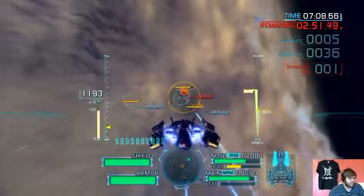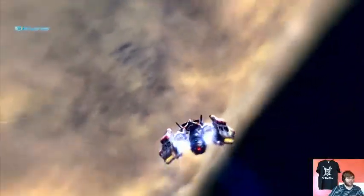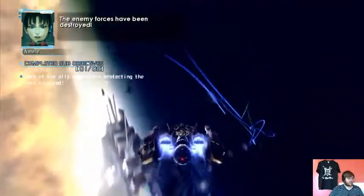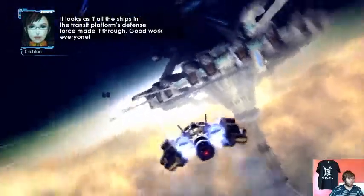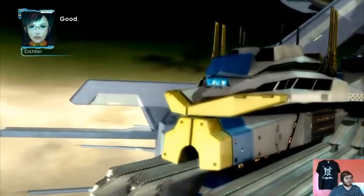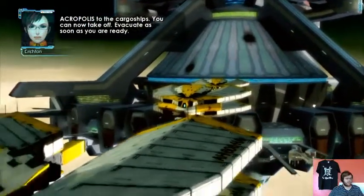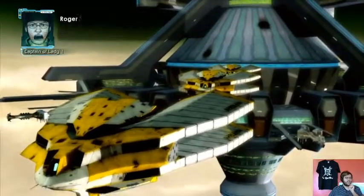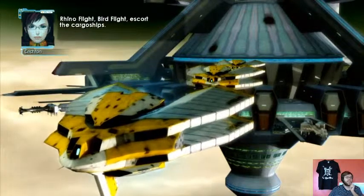That's not what my other counter says — you're lying to me, son of a bitch. Alright, what next? The enemy squadron has been destroyed, the area is now secure. Acropolis to the cargo ships, you can now take off. Evacuate as soon as you are ready. That's a funky looking cargo ship. You're going first — keep us covered. Rhino flight, bird flight, escort the cargo ships.